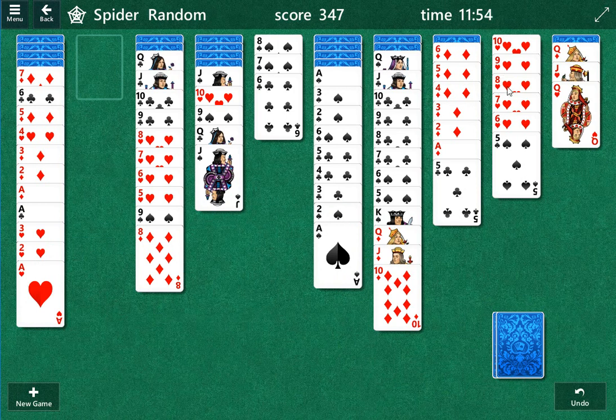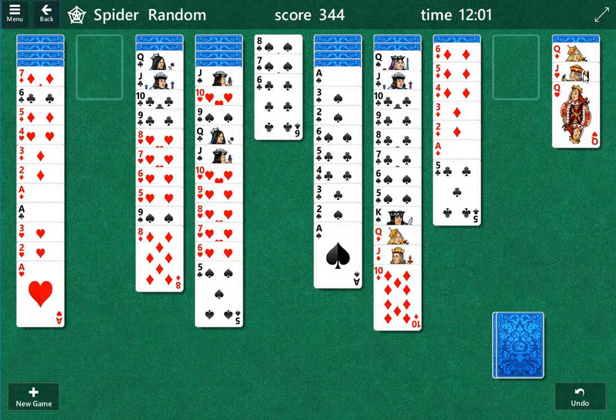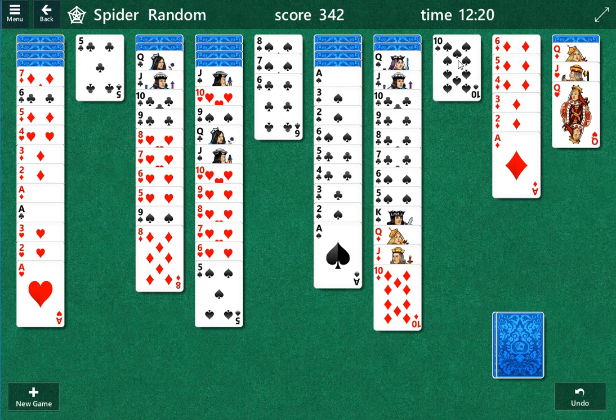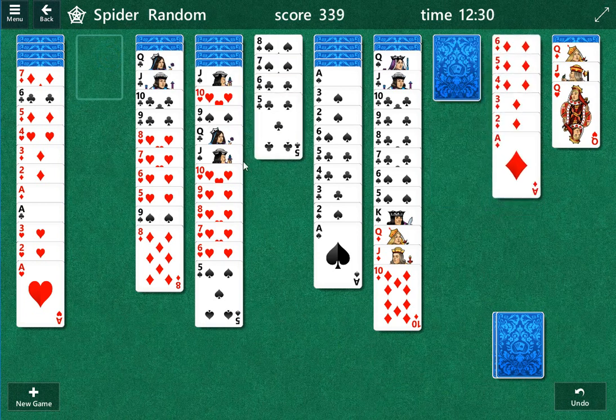Oh, we can play this ten here. I might not see that in a minute. I see this combo here, I just don't want to mess with it right now. So we've got two columns. The next question is what can we consolidate more — like this probably doesn't work, there's a ten there. Well, I guess it could.